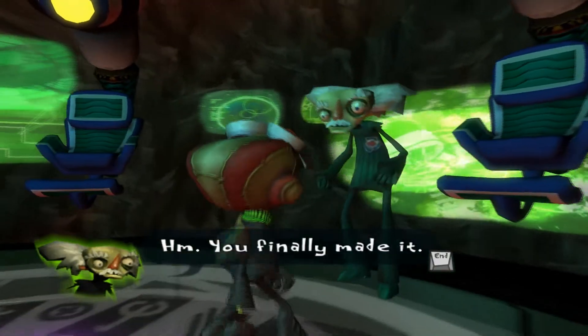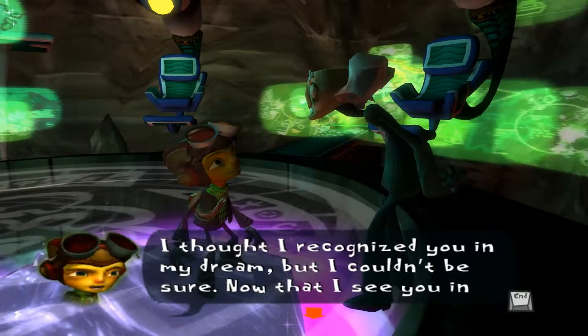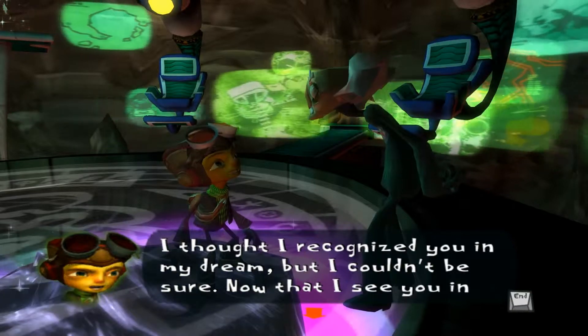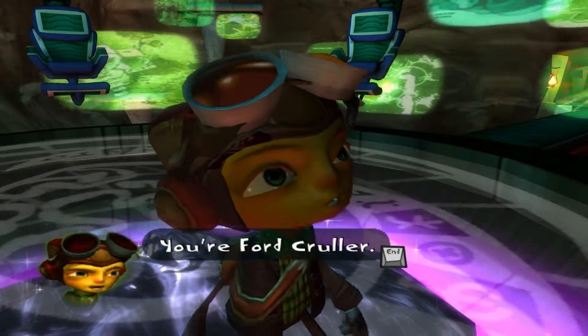This is actually where you're supposed to go if you want to get your powers from leveling up. Let's go to Fort — I mean, my sanctuary. 'Yes, noble Psycho Master.' And I'm gonna be skipping that dialogue any time we come down here. You finally made it. 'It's an honor to finally meet you in person, sir. I thought I recognized you in my dream, but I couldn't be sure. Now that I see you in your element, there's no doubt — you're Fort Cruller, the greatest leader the Psychonauts ever had.'